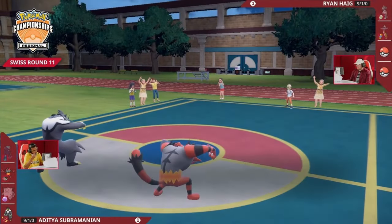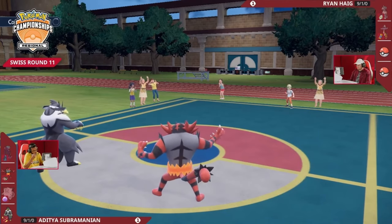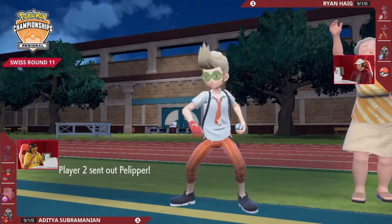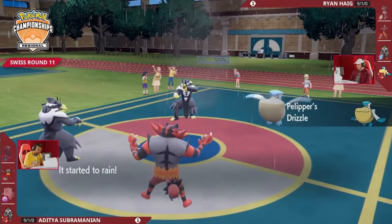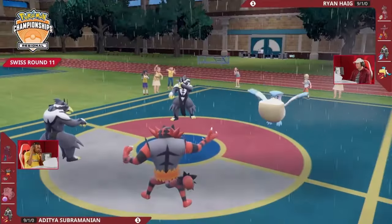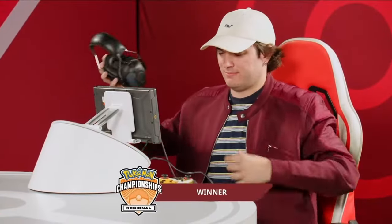The Knock Off with a sliver of health is going to be evening the Pokémon count to one each for these trainers in game three. This will be the first opportunity to see what is in the back for Ryan — historically it has been Amoonguss, which is very problematic here, or possibly Pelipper. There is an Urshifu Rapid Strike coming out — yeah, it might be even in Pokémon count, but not all things are created equal when these Pokémon are at such low HP already. Ryan Haig with a convincing comeback in this series.